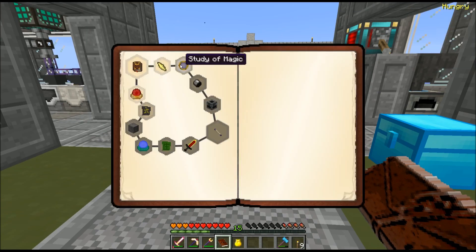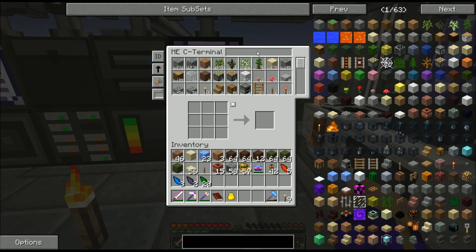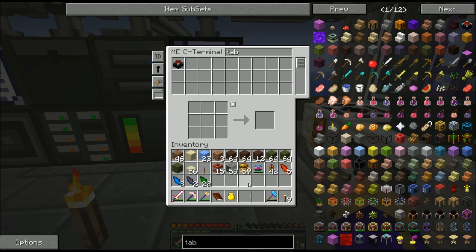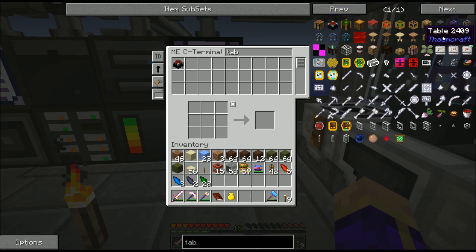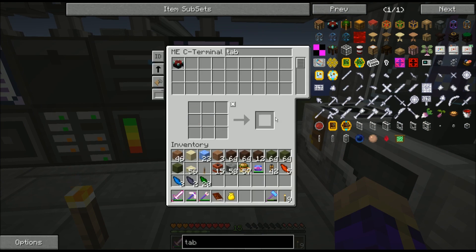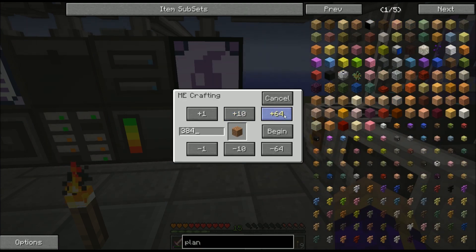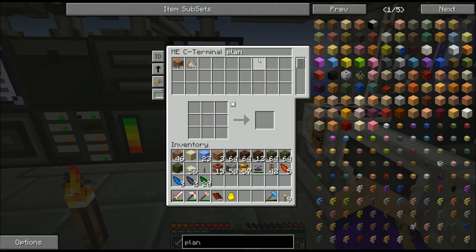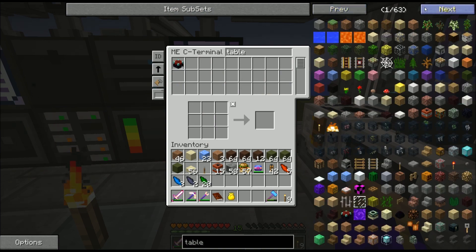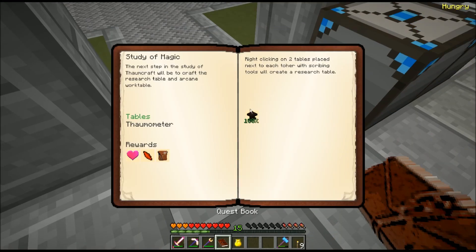Moving on. Next quest is Study of Magic. I need to make myself a table. Tables are very easy to make from Thaumcraft — just uses wood and planks. I have wood but no planks at the moment. So I'm just going to tell it to craft me a whole bunch of stacks of planks, and that will only take a second. Then I can make my table. I really love that automated crafting. I'm going to craft one table, and as you can see, it happily completes the quest even though I'm crafting it through the applied energistics system.